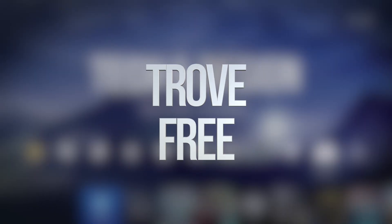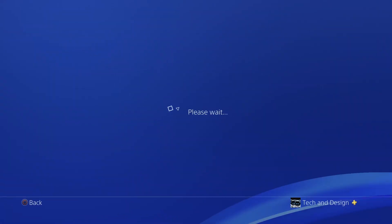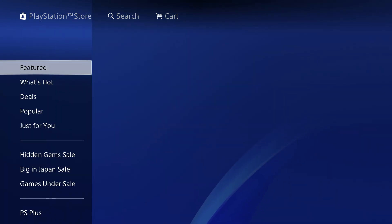Hey guys, on today's video we're going to be downloading a lot of free games. Let's go down to our store in PlayStation. If you're looking for a particular game, it's way faster to go up to the second option where it says Search and just search for that particular game.